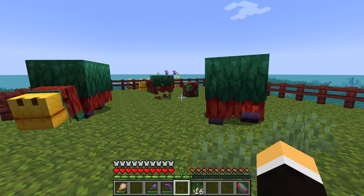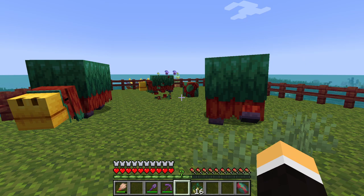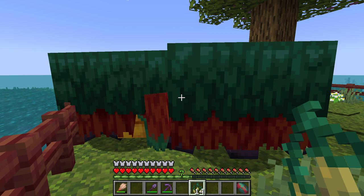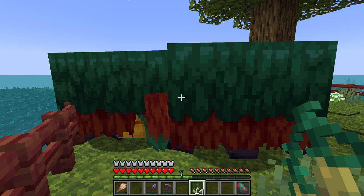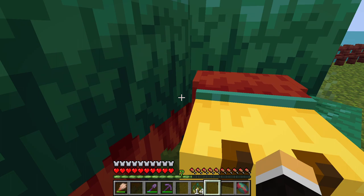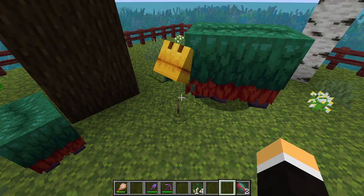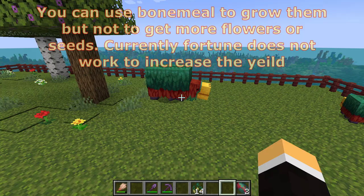If you already have a pair of sniffers and you want to breed them to get more sniffer eggs, what you will need is torch flower seeds. These guys will run around and dig in the dirt to find those torch flower seeds, and they'll also find pitcher pods. Feed one to each sniffer using the right mouse button and they will breed. They'll plop down and dig through the dirt — we got ourselves a pitcher pod right here.